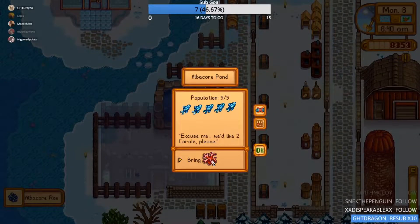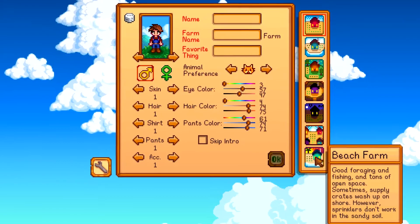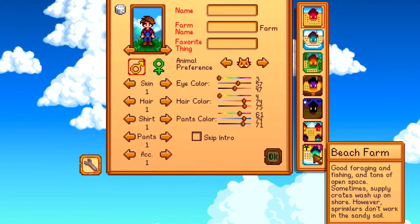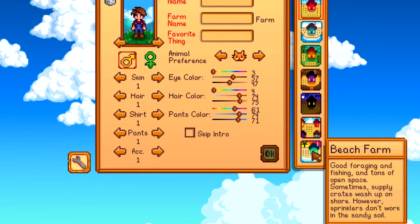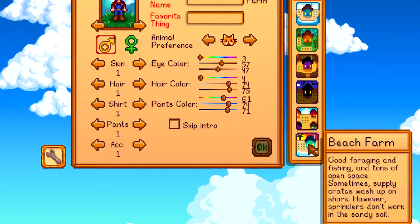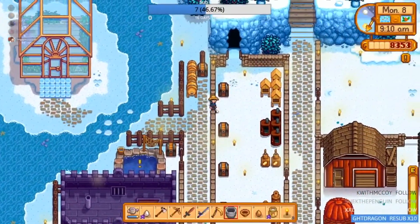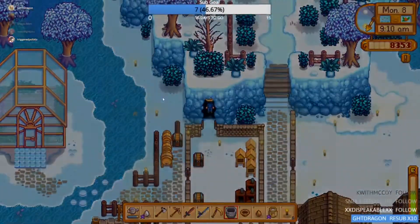Now, in update 1.5, we have a new farm option like I mentioned before, which is the Beach Farm. The Beach Farm makes it easier for foraging and fishing. There's a ton of open space for you to use, and supply crates also wash up on the shore from time to time. The only downside is sprinklers don't work because of the sandy soil, but I honestly don't mind it because I get to fish better — I'll just water them manually.